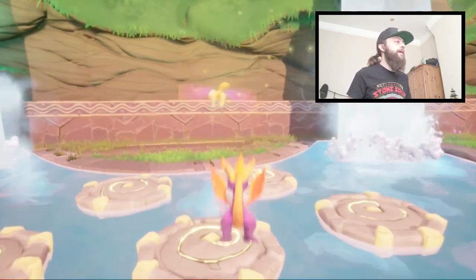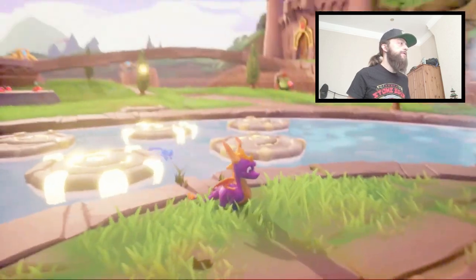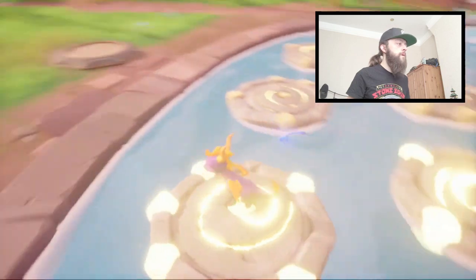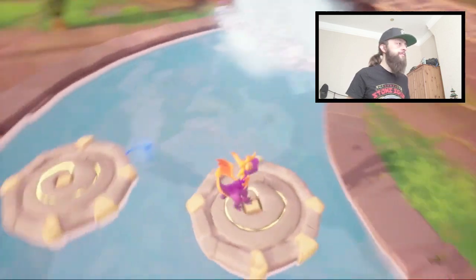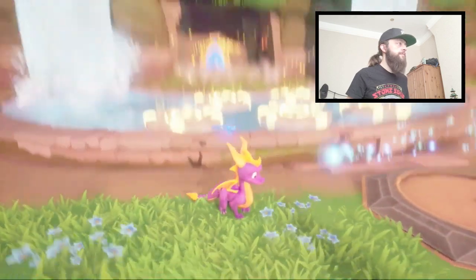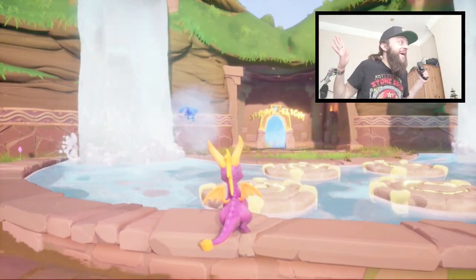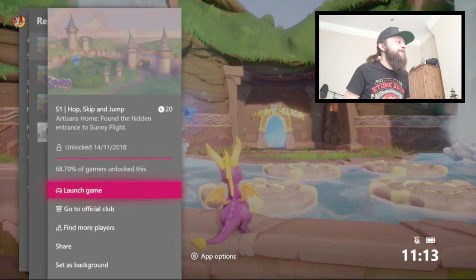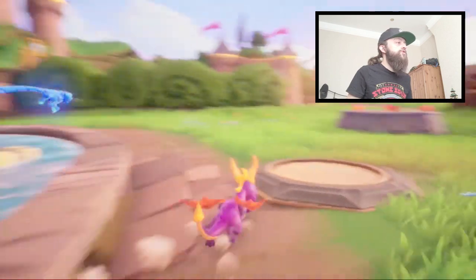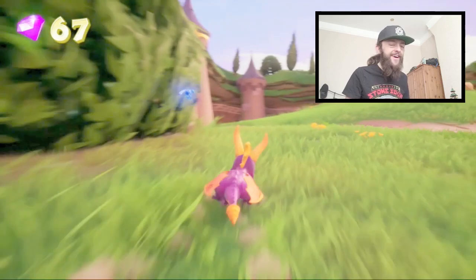What the — why are these all lighting up? I guess if you jump on them all you get an achievement or something. There we go. Hit, hop, skip, jump — there's a hidden world. I'm going to try and clear out all of this first, because that would be the best thing to do.